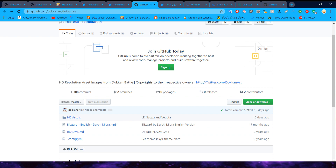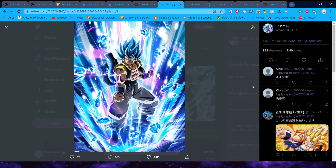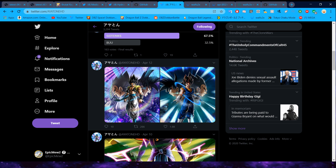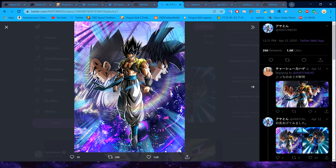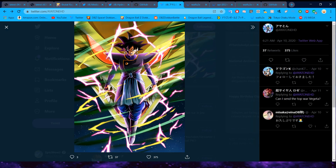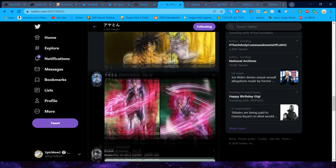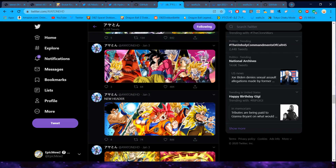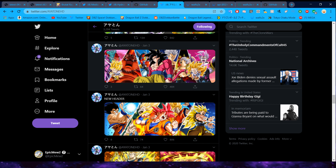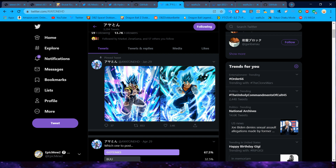Moving on, there is one more person on Twitter who posts HD assets and that is — I hope I'm saying his name right — atonehd. He's kind of like the Hydros of Japanese Dokkan Twitter. He basically just tweets out the HD card arts as they are — his are not color-corrected. He is a little bit inconsistent with his card arts; sometimes he uploads them as soon as units come out, sometimes he waits a while. But he does have a huge database of information and has made some really cool headers and edits. He's just another option, and you can drop him a follow on Twitter so it appears on your timeline.